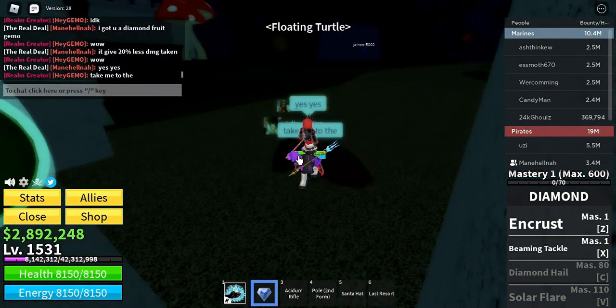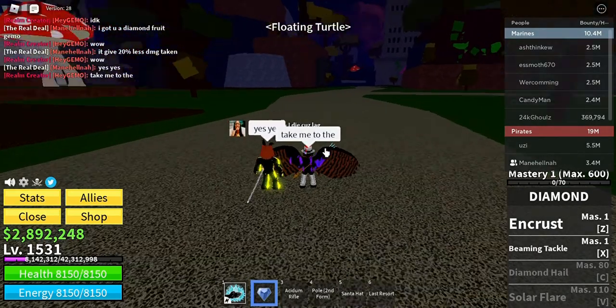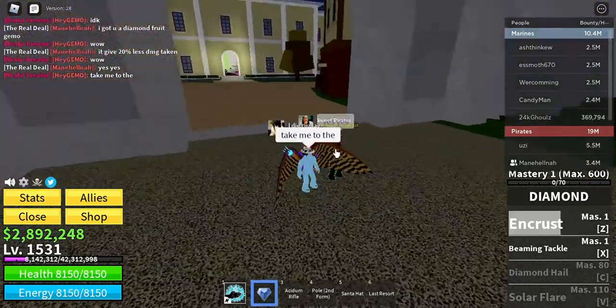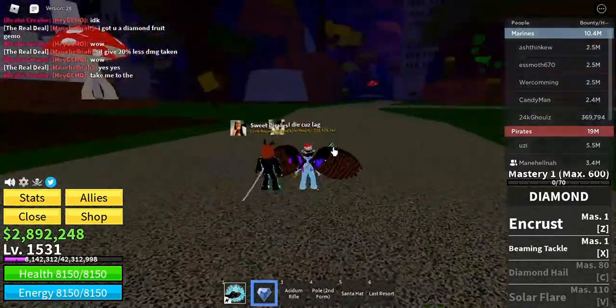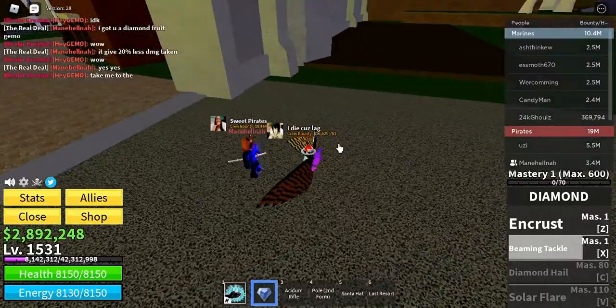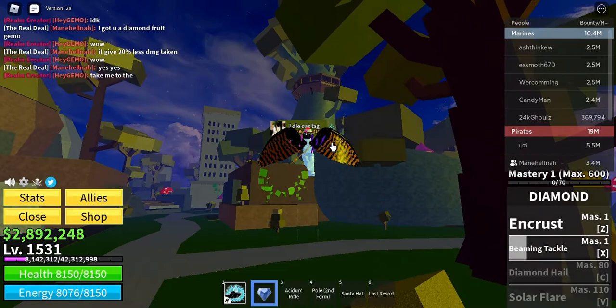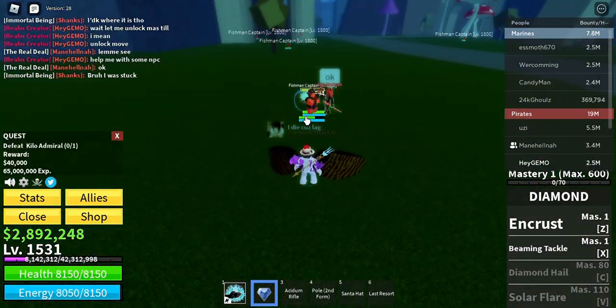I needed some mastery to unlock the moves of this Diamond Fruit, so I asked my friend to give a hand. The first move is Diamond Cross, which grants the user around 25% defense buff that can be stacked with Haki. Any attacks from enemies will be reduced by 25%, and the user transforms into diamond while keeping their original speed.